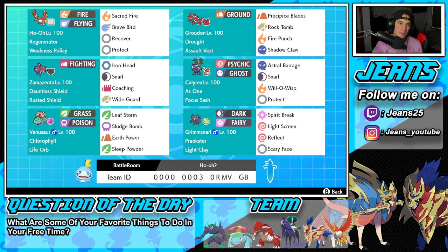Starting off in that top left corner, we have the one and only Ho-Oh. Ho-Oh is one of those Pokemon who is pretty strong, but not OP in Series 13. It's definitely a lot of fun to use. It's got Regenerator as its ability, and it's rocking the Weakness Policy as its item. It's got Sacred Fire, Brave Bird, Recover, and Protect for its fourth and final move.